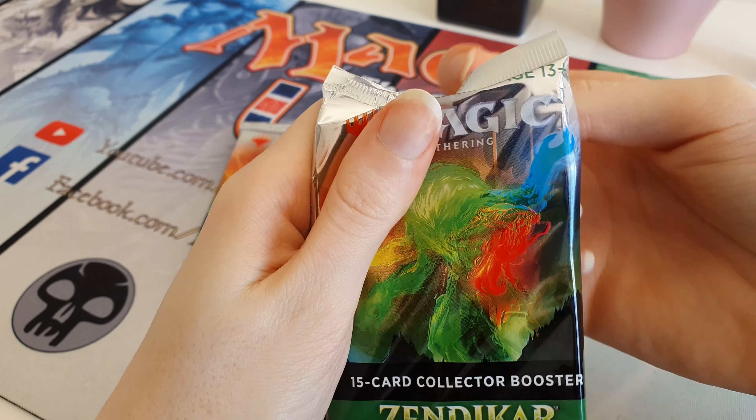We have a foil Fissure Wizard - first common. Of course every card in this pack is foil. So we have a Fissure Wizard, we have a Drana Silencer, we have a Turn Timber Aesthetic, we have Cleansing Wildfire, and a Tazura Snare Caster. First uncommon - it's a Grotag Night Runner. We have a Colony Ambush, which is a flip card that turns into Colony Territory. Uncommon foil there.